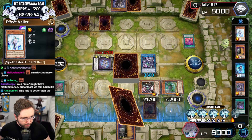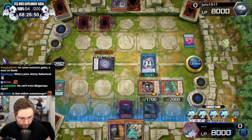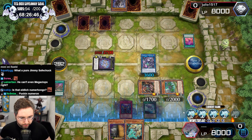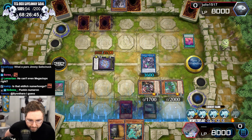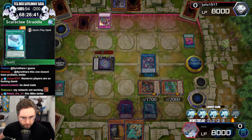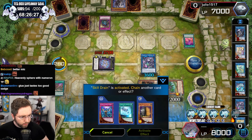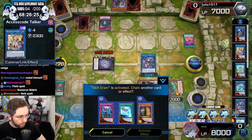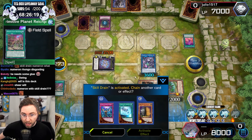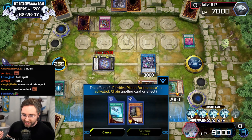You are so done. I link off one of them, then I resummon, then I search. You are big time. We're going to get multiple attacks now. Skill Drain — oh shite. How do we out Skill Drain? We have to Access Code Talker? Oh — Field Spell! I got the out. You're out. This deck's got everything.